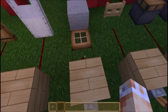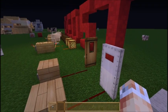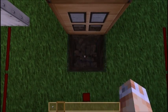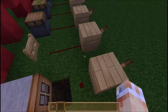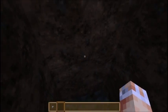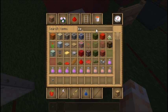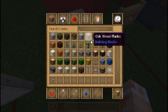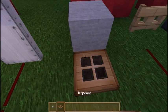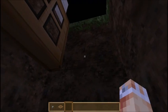Over here we've got the trapdoor - another wooden one. We can actually right click on this and open it. Under here we can make something like a mine shaft down to our mine if you're in survival. You can attach ladders to these and also attach it to the top of blocks. Let's get another trapdoor and place it on the top of a block - that makes it a lot neater, though the downside is you can't place ladders on that block.